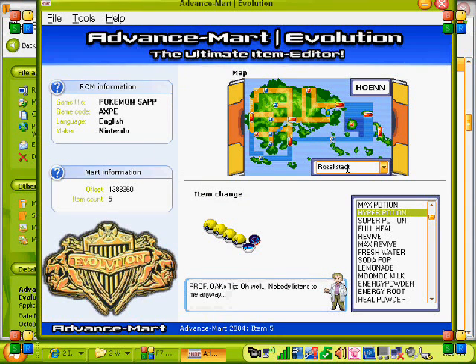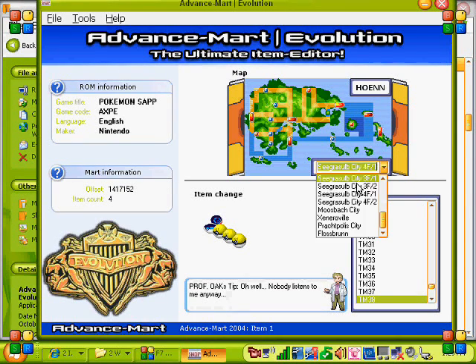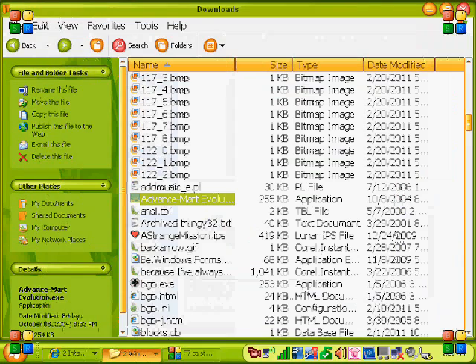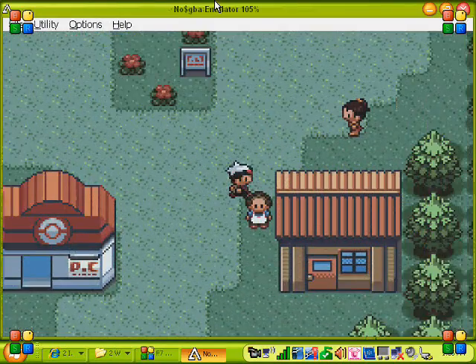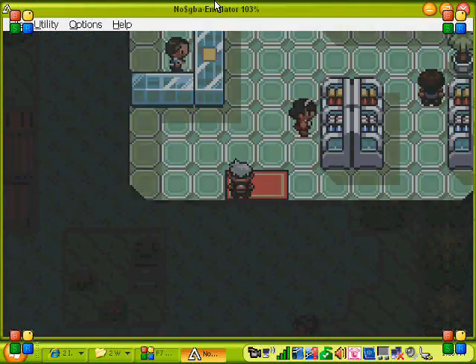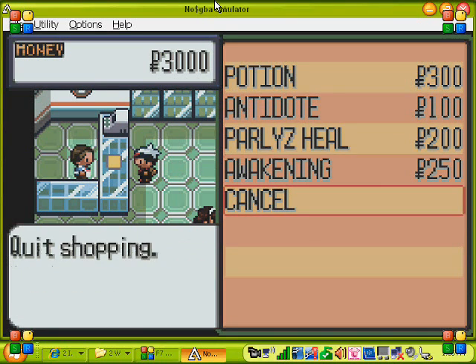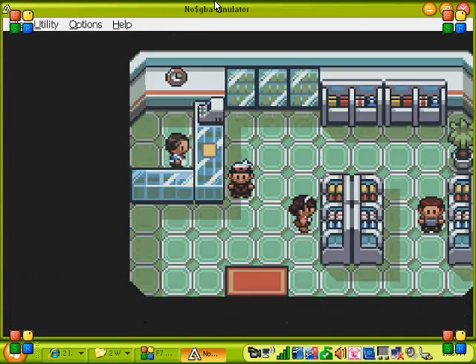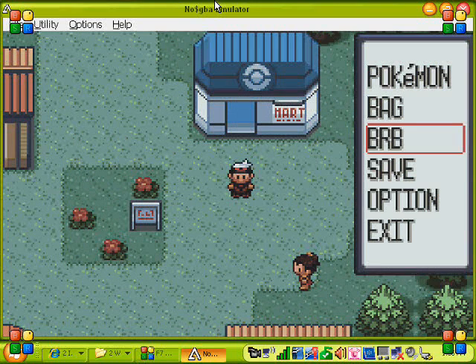That is pretty much our choices — you have all the places you can go, all of these. Now we can show you the final result. All right, I'm back for the final result. What is that? That's a glitch — what is that, guys?